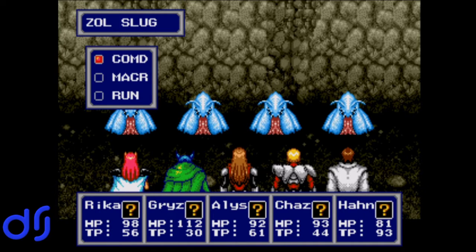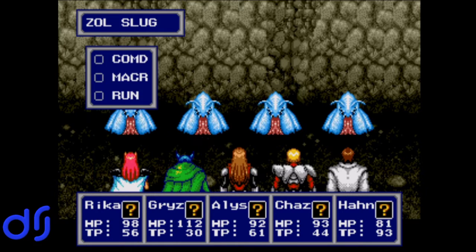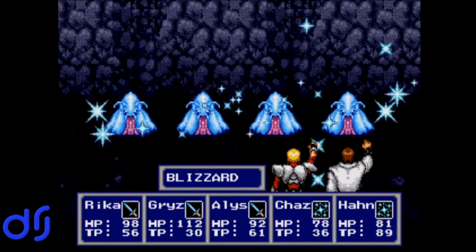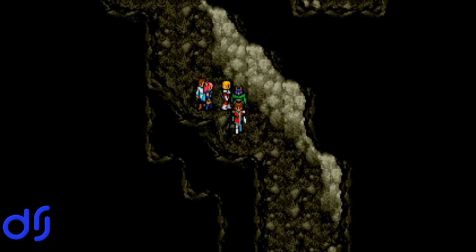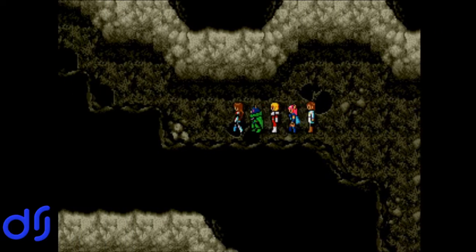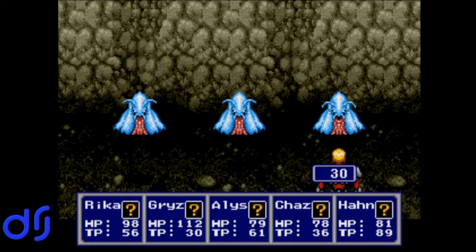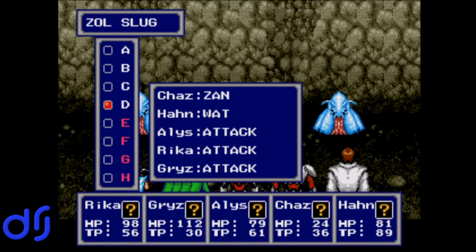Zoll Slugs! Let's see how Blizzard does against these guys. It's super effective! We get a Dymate. And more Zoll Slugs. That was quite the critical. Chaz is not looking great. Let's go ahead and try the Blizzard attack again.